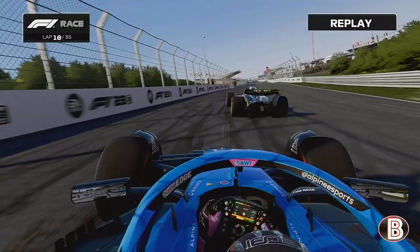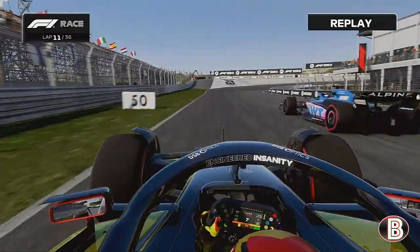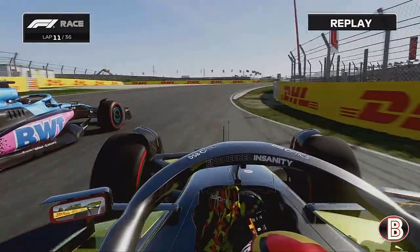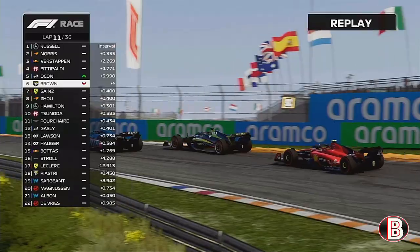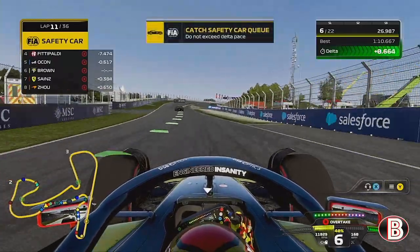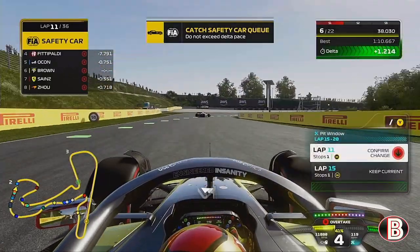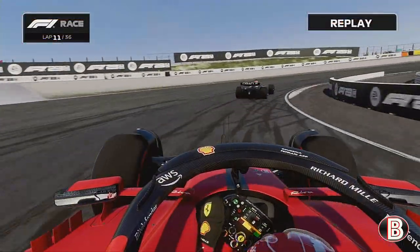On lap 10, it wouldn't be long before Ocon's caught on the back of us. We really squeeze him to the inside. He's gone deep, there's a Ferrari in the middle of the track — we've managed to ghost through the Alpine, no damage. We're still racing. Ocon gets past us, and the safety car has been called. It's the most dramatic two corners of the season so far, and we did a real job going over Ocon, then the Ferrari just sat in the middle of the track. Safety car is out, so we're going to box.